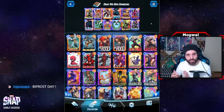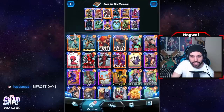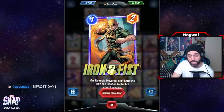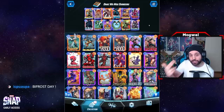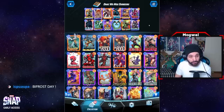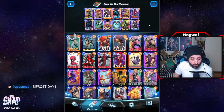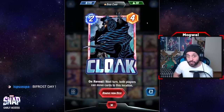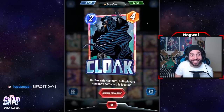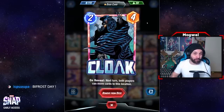There's a lot of nuanced sequencing with this deck. For example, if you have Vulture in hand but not Dagger, you may be inclined to play Iron Fist on turn two instead of Angela, so you can Vulture on turn three and then Angela into Beast on turn four. You have to be really mindful of your curve and how best to get Beast going on turn four, so we can replay our movement cards on turn five alongside potentially Cloak.